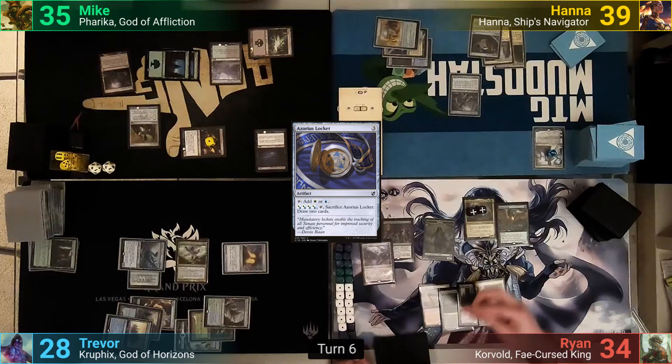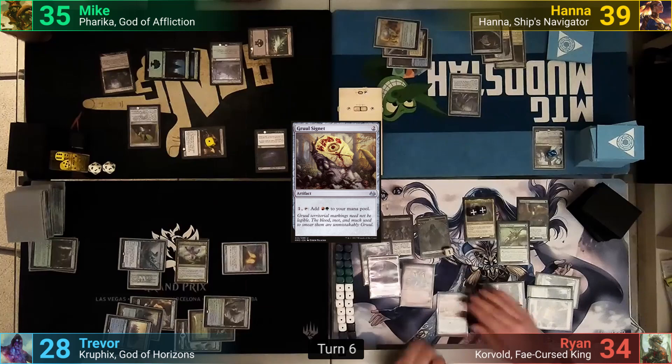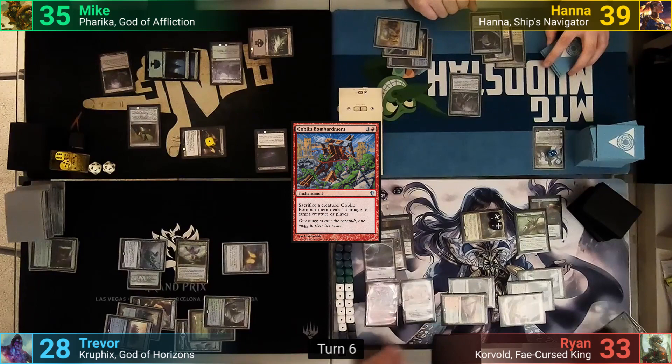Ryan gets his upkeep triggers, making a fresh Zombie Army and a new Scion. He plays a Forest, then casts Caustic Caterpillar followed by a Gruul Signet. He taps 2 more mana for Goblin Bombardment and moves to combat, swinging Korvold at Harry for 7 after sacrificing a Zombie Army and getting to draw a card from Korvold's on-attack trigger. Harry takes the 7 commander damage and Ryan passes.